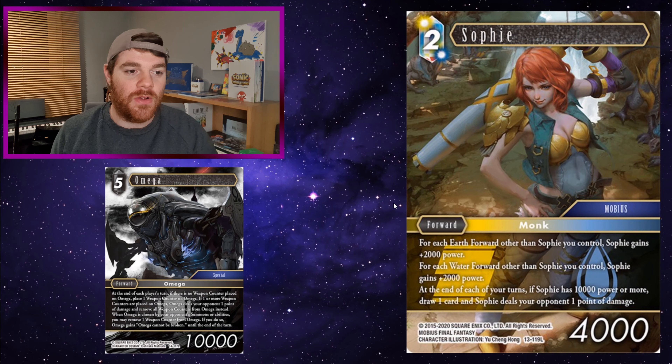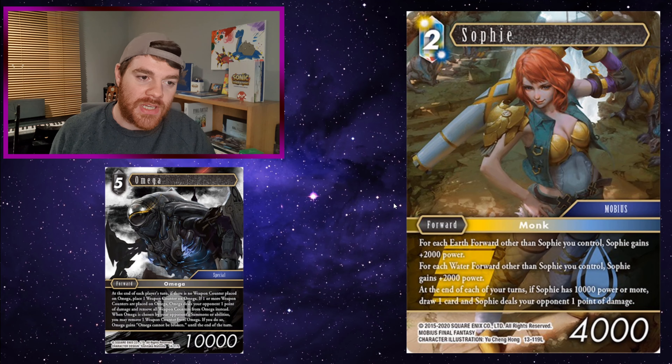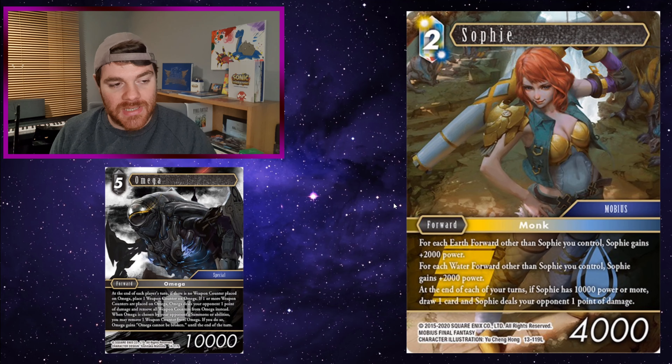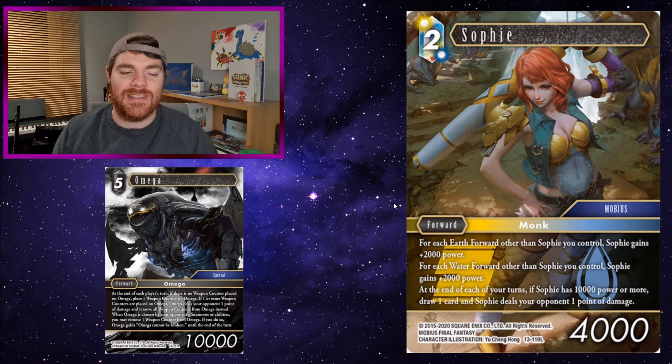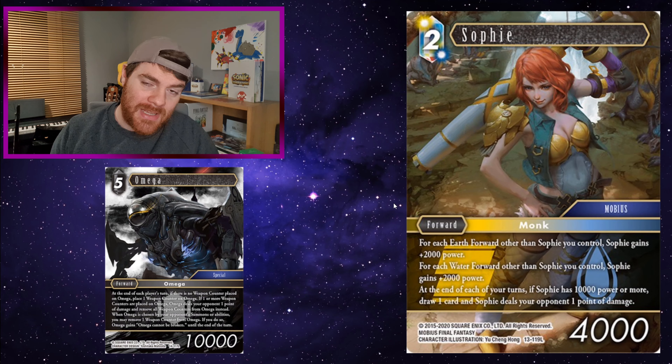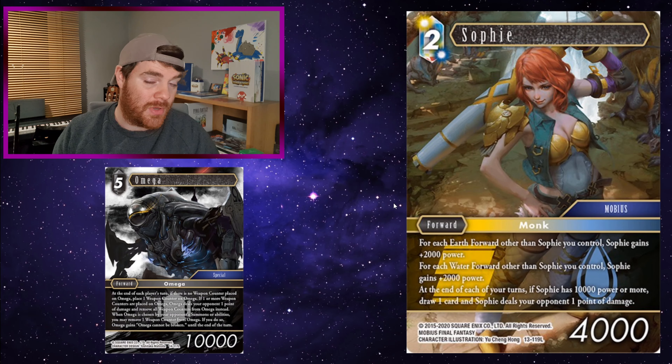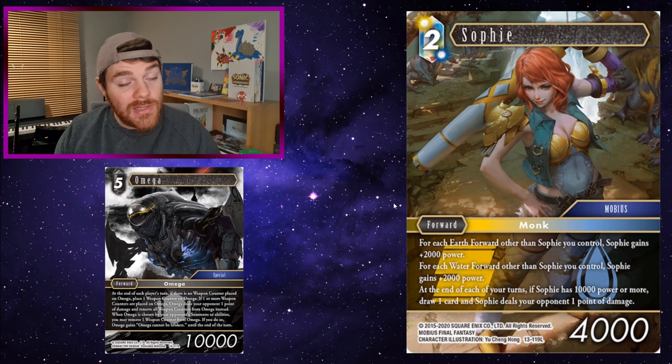Sophie has a similar theme: if you've got enough Earth and Water forwards on the field, Sophie gets 10,000 power and you start ticking points of damage to your opponent. Sophie's generally easier to get to — you can just have Sarah from Mobius and then any Water or Earth after that. Again, on alternating turns you're dealing a point of damage, and your opponent won't know which to go for: Sophie, Omega, or the forward buffing Sophie.